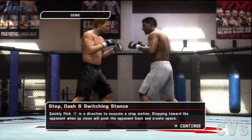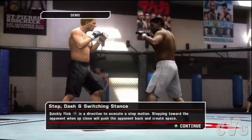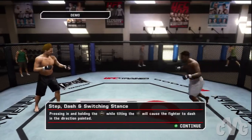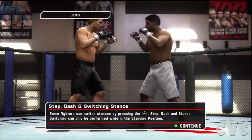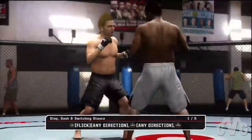Another way to get in and out of striking range is by executing step motions. Try using a step back to avoid attacks, or a step into your opponent when you're close to them to shove them away and create some distance. If you want to close the distance quickly, try dashing towards your opponent. Some fighters are effective from both orthodox or southpaw stances — here's how to switch your stance. Go ahead and try to execute a step, dash, or stance switch action now.